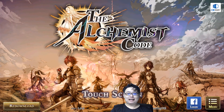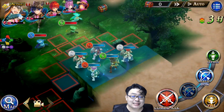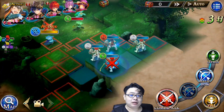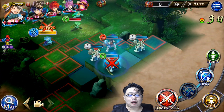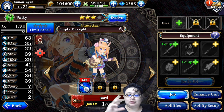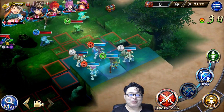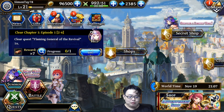Hey guys, welcome to another video for simonsvideo.com. My name is Simon Hey and today I'm going to try out a new game called The Alchemist Code, developed and published by Gumi Inc. It's a very interesting Japanese mobile strategy RPG, very similar to Final Fantasy Tactics, combining elements of Brave Frontiers and 3D turn-based strategy, which is one of my favorites.